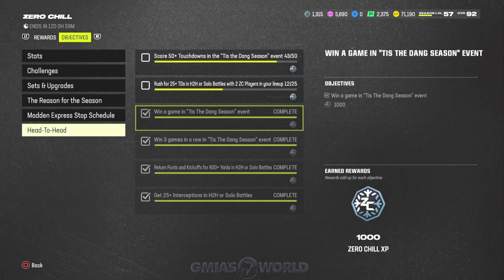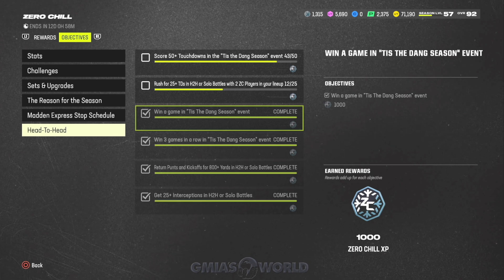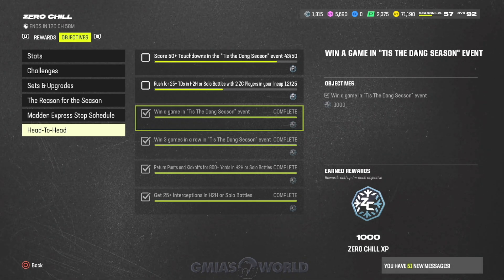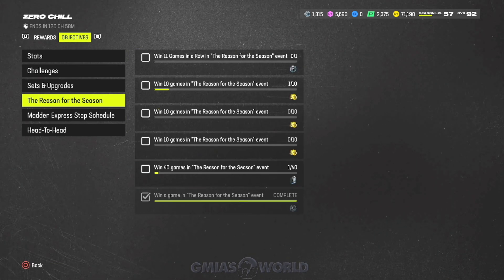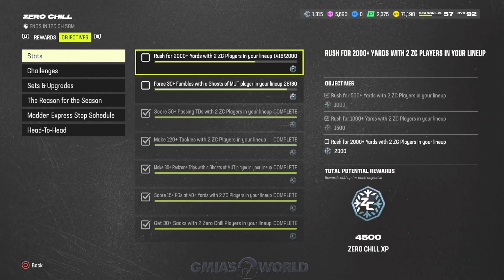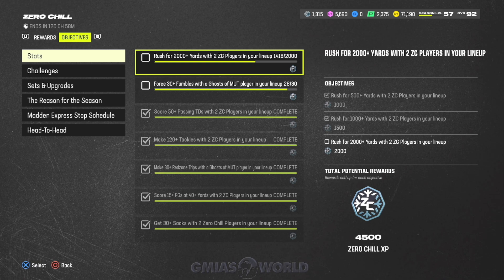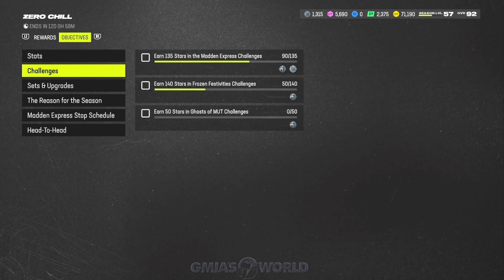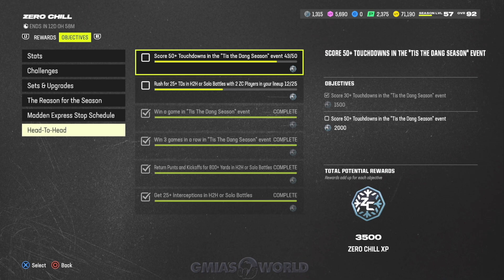We played 'Tis the Dang Season' from the beginning, won a Super Bowl, sold Zeke for almost 900k, and ran away from that mode because it sucks. If you can't do some of the things in the Madden Express stop schedule — like the 2000 rush yards with two Zero Chill players or the 30 fumbles — remember those don't have to be in a head-to-head game. If it doesn't specifically say head-to-head or solo battle, you can do it in any challenge. Take advantage of that and get that stuff done.